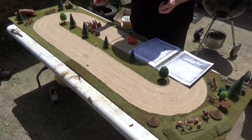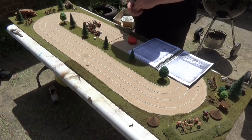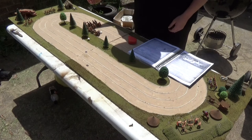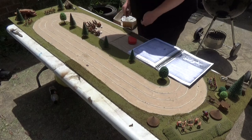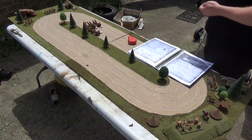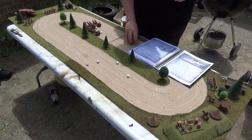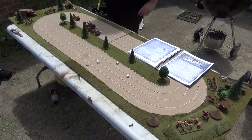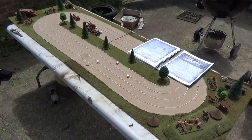Moving to the next turn — this guy rolls a 1 again, that's unlucky. This guy a 3, this guy a 5, and the other guy also 5, so they roll off. This guy rolls a 2, and this guy a 4, so this guy goes first, this guy second. Now because it's turn 3, we can increase our speed to category 3 — so 3d6 is pretty good. This guy rolls a 9 and goes to here — he's only moving one lane across, so that means he doesn't have to worry about doing a check.